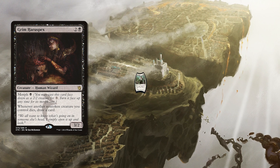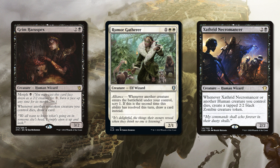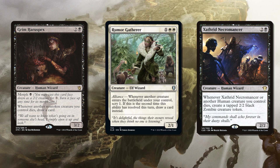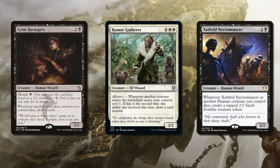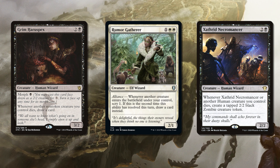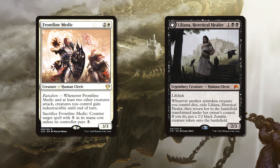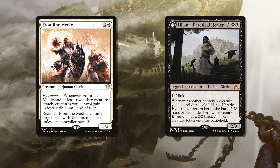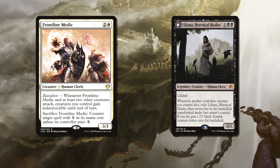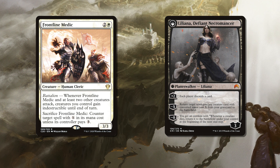Grim Hireling, Rumor Gatherer and Zathrid Necromancer are our wizards, adding more drawing potential to the deck. Rumor Gatherer benefits us from playing more creatures and helps us scry away unwanted cards to make the most of Nalia's ability. And the Necromancer gives us a 2/2 zombie every time a human we control dies — and spoiler alert, most of the deck is humans with our party types being their secondary characteristic. Frontline Medic and Liana, Heretical Healer are both human clerics that help keep our board alive in combat, because remember our deck is the angry kind of murderhobos. And Liliana's flip side helps resurrect our fallen friends to get us a full party again before even the first saving throw has been rolled.